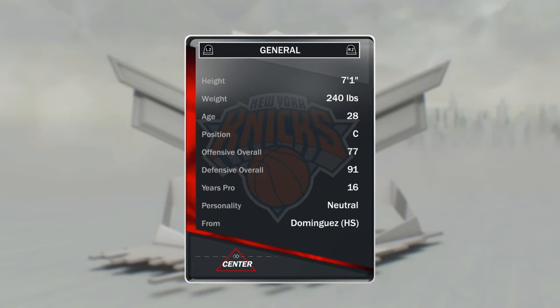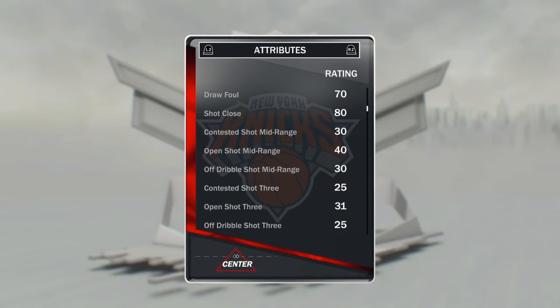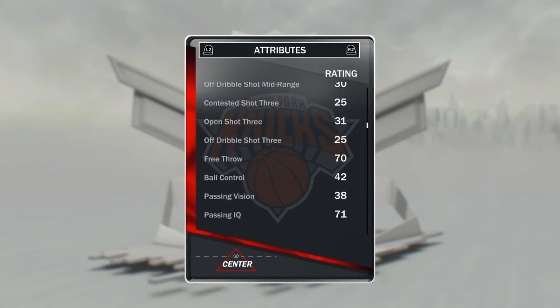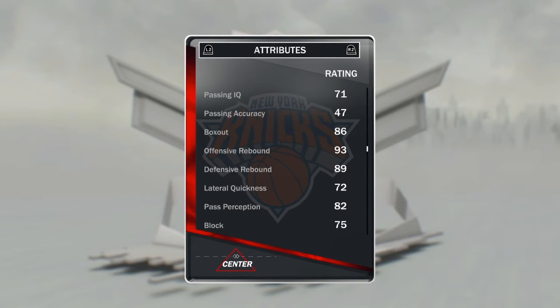Check it out guys, this card represents his Defensive Player of the Year campaign during his tenure with the Knicks. Offensively he's a 77, defensively he's a 91. He's actually 7'1" which is great, love that. Check out his stats right here — standing layup 94, shot close is an 80, free throws is 70 which I like, passing IQ is a 71.